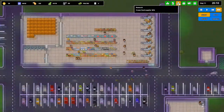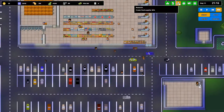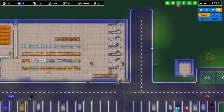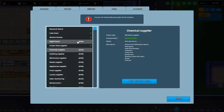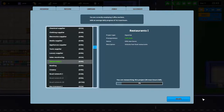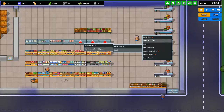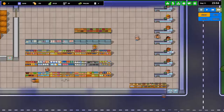Our Frozen Food Supplier is almost done. The janitor is cleaning up. Frozen Food Supplier is done! So we are going to get... let's actually get Restaurants 1. That gives us ice cream, frozen vegetables, and frozen pizzas.